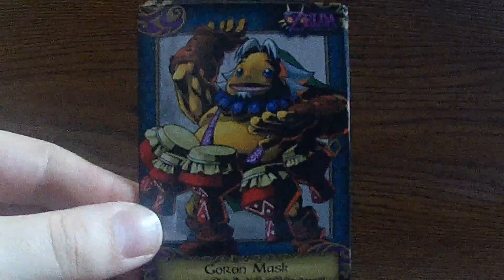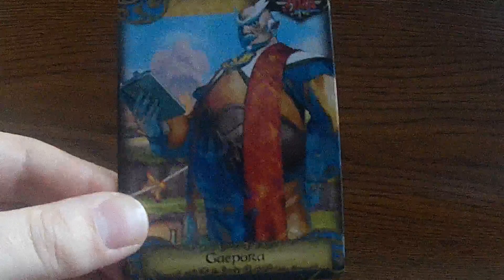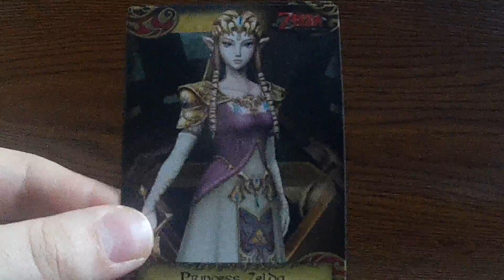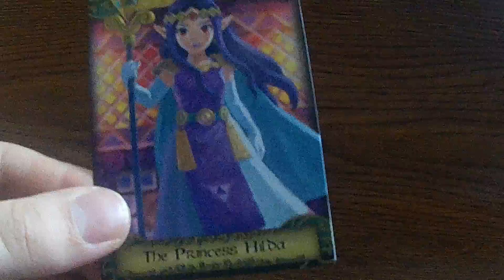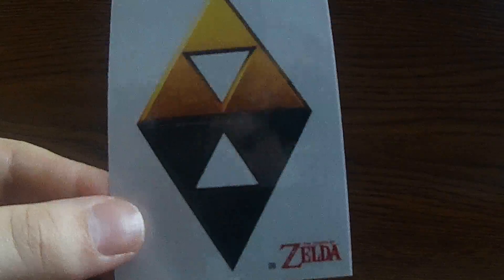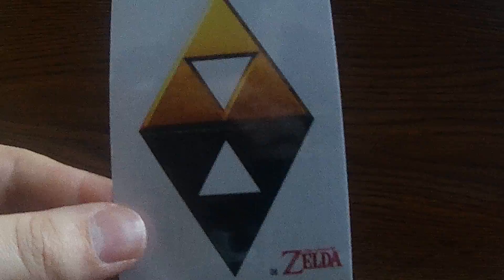Okay, we're going to start off here with Goron Mask. We have Gaipora. We have Sword of Sages. Morpha. Princess Zelda. Princess Zelda. We have the Princess Hilda. And we're going to start off with a deckle here, deckle number eight. Alright, move on to the last pack.